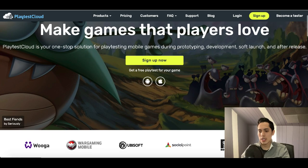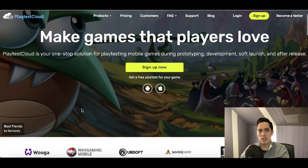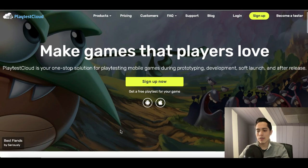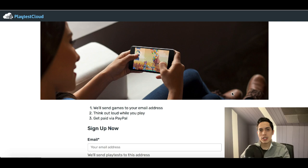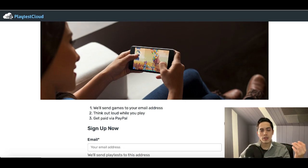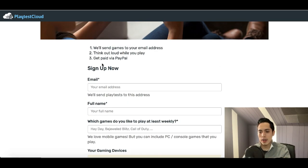The next site is called PlaytestCloud, which is a company that pays you to test video games. To get started, click 'become a tester' in the top right, sign up, and then play games on your computer or phone giving honest feedback — whether games are smooth, work correctly, are easy or hard to navigate. For that you'll earn real cash paid via PayPal, so make sure you have a PayPal account set up.